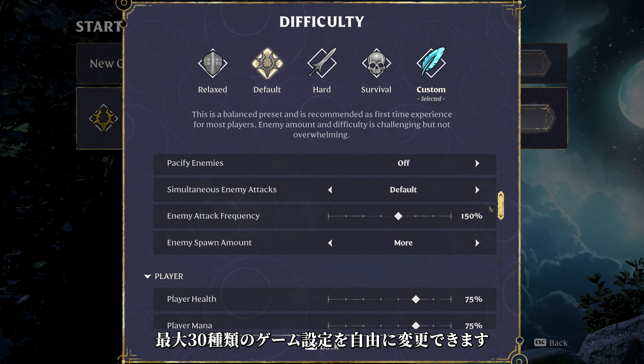As for the mage, gameplay changes were made concerning the comfortable usage of wands and staves, their survivability, and their effectiveness in the early game. If you want to find out more, make sure to read the full patch notes.